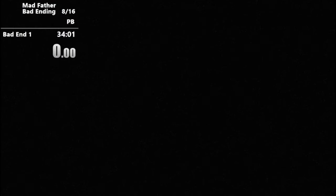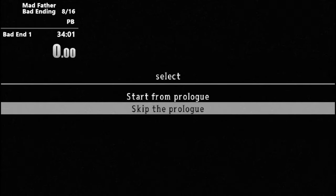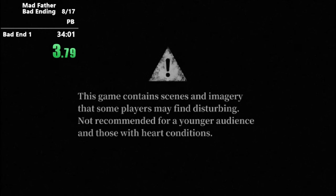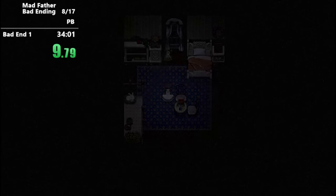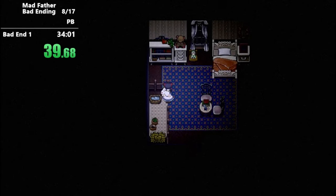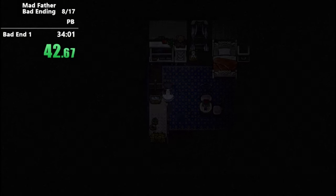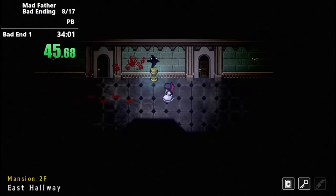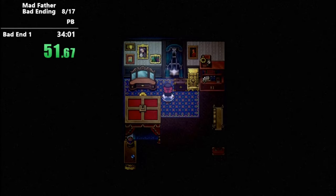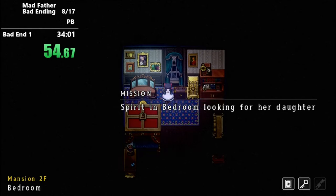That father is mad, so we've got to get away fast. It's Mad Father speedrun time. We're going to be doing the bad ending, skipping the prologue, and hopefully get through here in about 30 minutes. Welcome to the video. We're going to start by grabbing our pet Snowball and skipping a flashback. This flashback plays normally — you can't skip it, you just mash through some dialogue. This is a nice little RPG Maker horror game and it's got some charm to it.